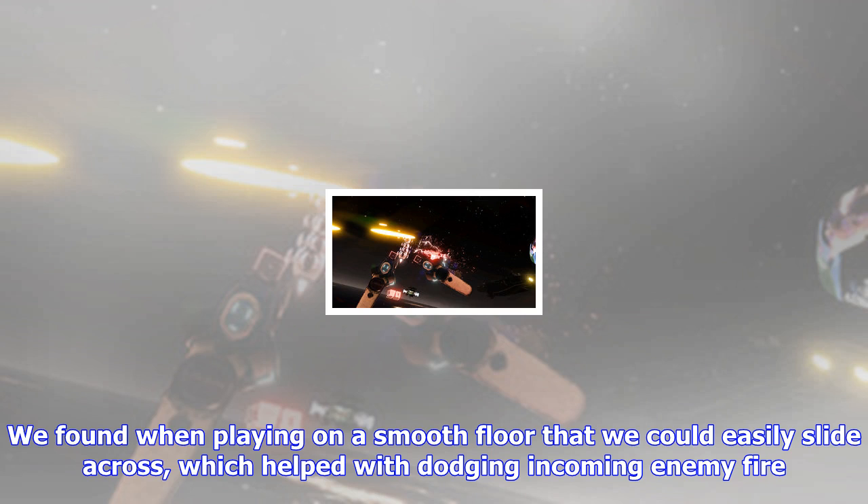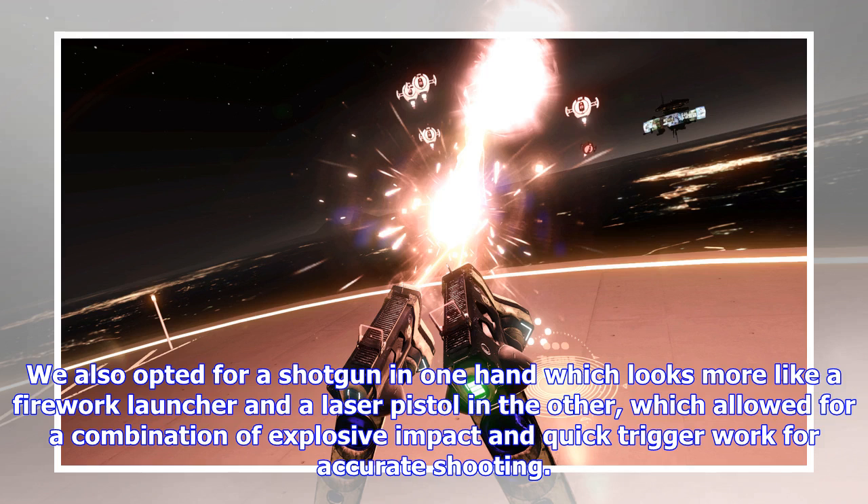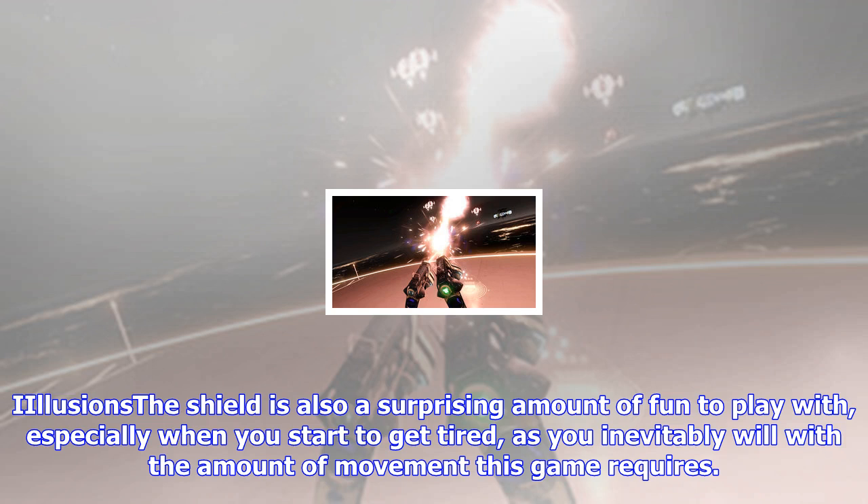After a short period of play, you soon learn what tactics work for you. We found that playing on a smooth floor meant we could easily slide across, which helped with dodging incoming enemy fire. We also opted for a shotgun in one hand — which looks more like a firework launcher — and a laser pistol in the other, allowing for a combination of explosive impact and quick trigger work for accurate shooting.